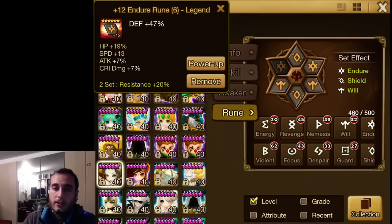Slot six: exactly the same principles as slot four apply. It's just that you don't have the possibility of crit rate or crit damage. And if you put accuracy on Tiana, I'm going to murder you. So just put HP, defense, or attack.